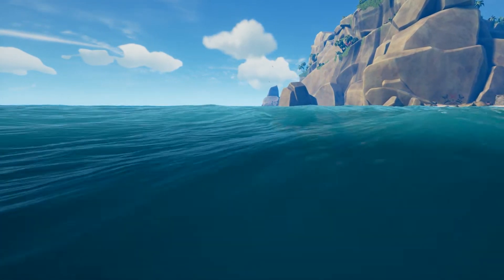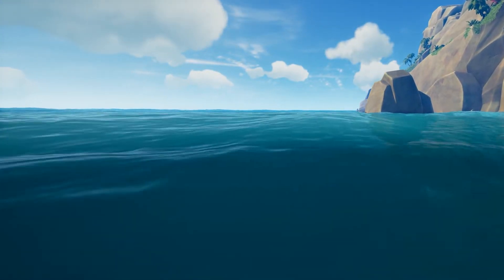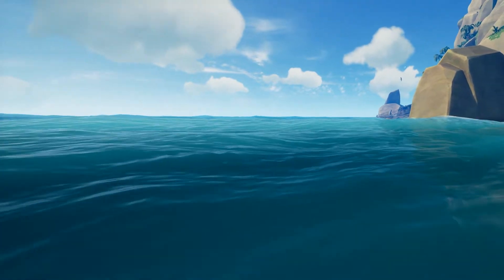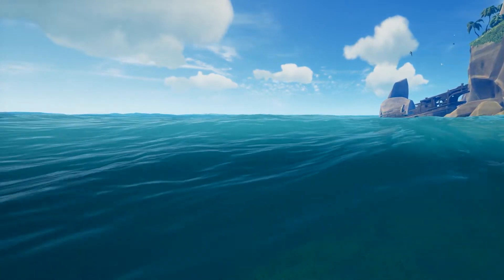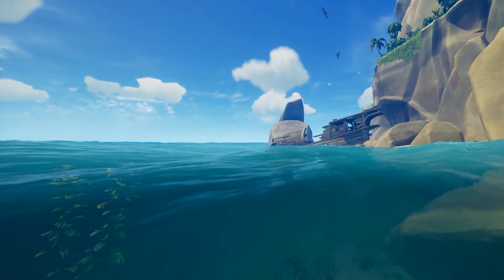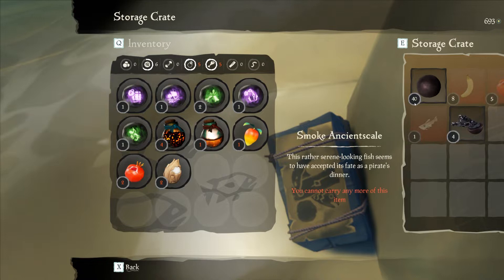I saw that this Thieves Haven run was active and I figured I'd come take a look. I saw it's a sloop just sitting there on the other side from where we are, and it seems like this is gonna be really easy for me to get close because I can use that rock. If you haven't noticed, you can use that rock that's right outside of Thieves Haven, park your boat behind it, climb up the rock, and then sword dash and pretty much swim over here in just a couple of minutes. I'll take that extra pomegranate.